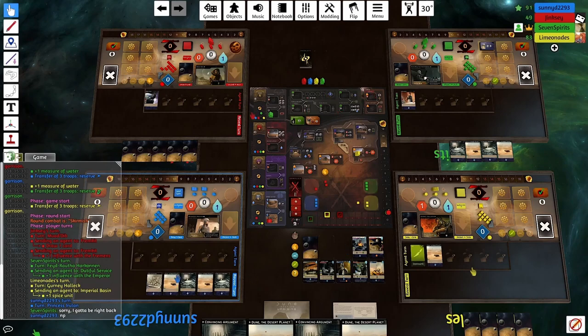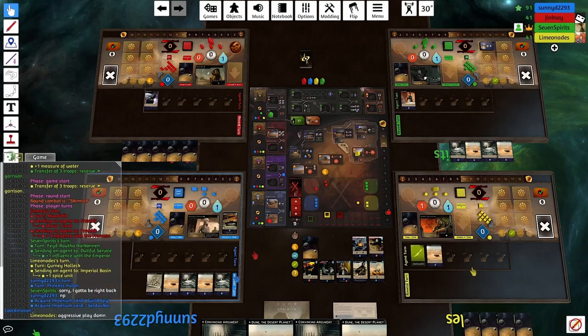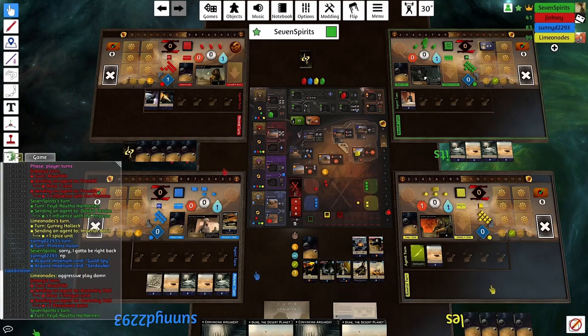Unfortunately for me, Sunny D reveals on his very first action and buys Guild Spy and Sardaukar Coordination. That actually leaves me in a slightly annoying position where the only access that I have left is yellow. I could go to Secure Contract and draw a card, but the problem is that the good card in the row is Stilgar, which costs six. And I still have two daggers in my deck as Seek Allies. Drawing my ring is bad too, so there's kind of only one good draw. I don't think that drawing a card for Secure Contract is a good idea.